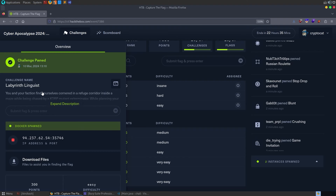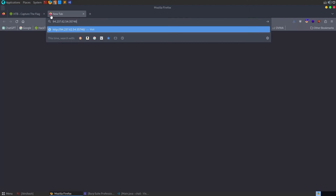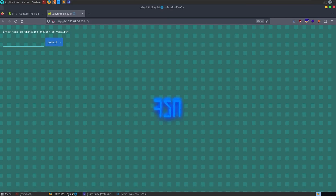The next challenge is called Labyrinth Linguist. I've downloaded the source code and started the Docker instance, but I'll go straight to the website for black box testing. Since we can download source code, I recommend running the local Docker instance — it's a lot faster and you can do some debugging. If a command doesn't look like it's executing, you can see the output in the server terminal. Another simple web page — we can put in some text and it comes back translated into this 'voxelith' text.